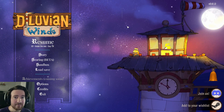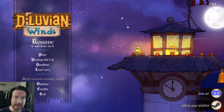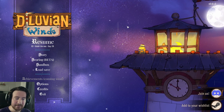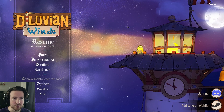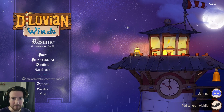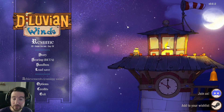So Diluvian Winds is a very cool little game. It's sort of like a post-apocalyptic game with little animals where you're really building a base. You use the skills of different animals to collect different things — like bears are good at getting insects for people to eat, and beavers are good at chopping down lumber for you to build with.